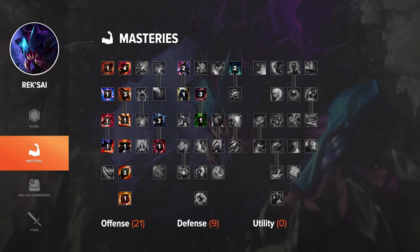For masteries on Rek'Sai, I run 21/9/0, which is pretty standard for most offensive junglers. It's to just optimize your damage in clearing and killing players. I take Blade Weaving and Spell Weaving, just because she uses a lot of spells and basic attacks with her Q, and she has insane damage.